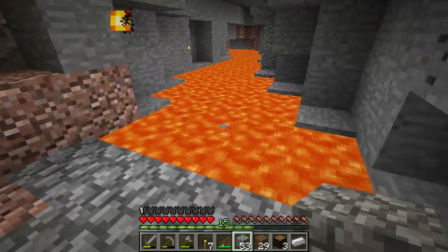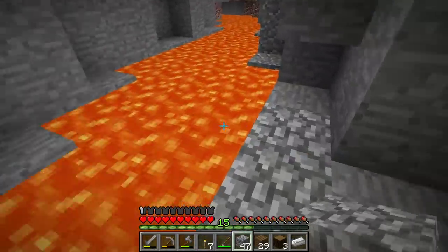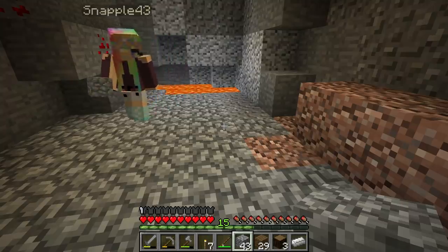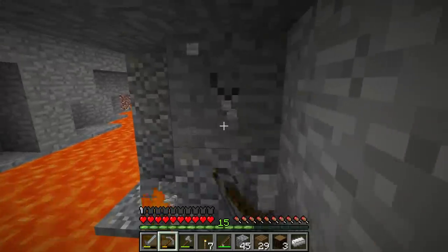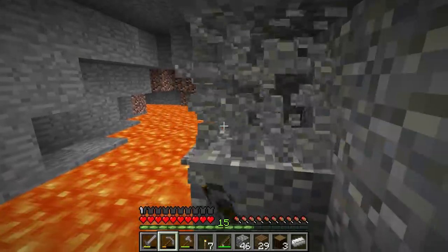An enchanted golden apple! I got golden horse armor. Wait, really? Yeah. There's redstone dust, a bucket, gunpowder. We'll keep this here, Brianna, because we can turn it into obsidian. I've got lapis here too.